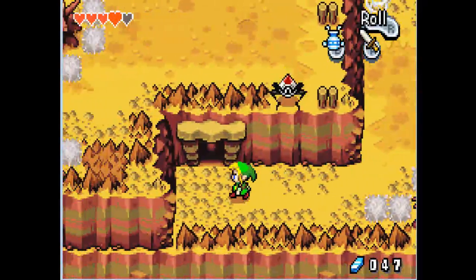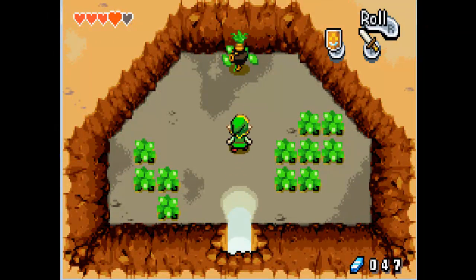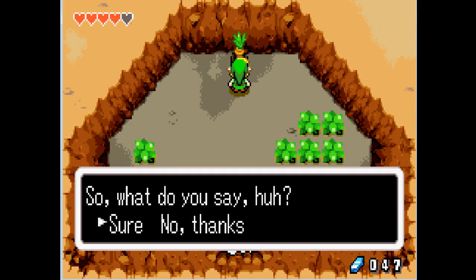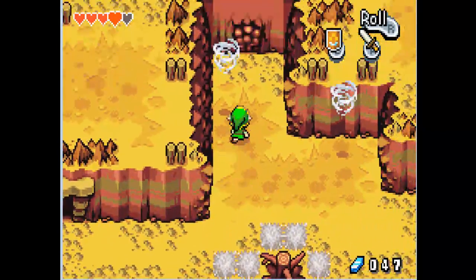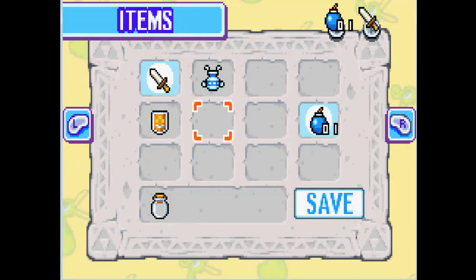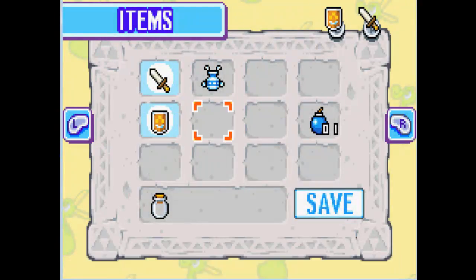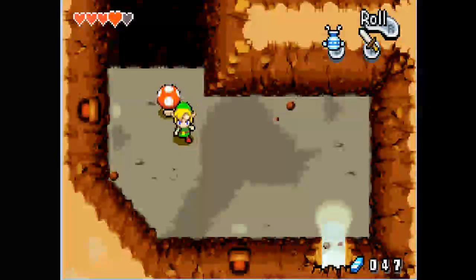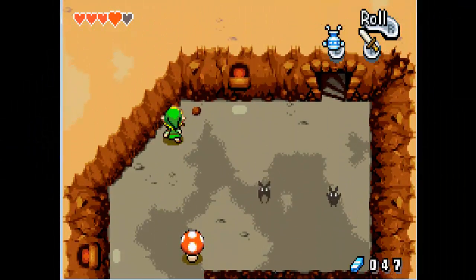Now we can't do anything with those yet, except these stairs. So you want to re-equip the small shield. "Okay you got me, I'm going to make it up to you by selling you bombs — ten for thirty Rupees." I don't want to waste thirty Rupees, but we have just enough to last a little while. You want to kill these bats — actually you need the gust jar, it's most appropriate for this. I want to grab this thing, pull it back some. Boom, you're done.